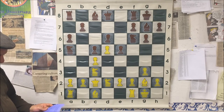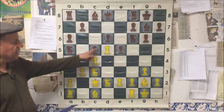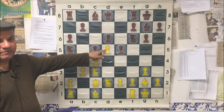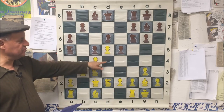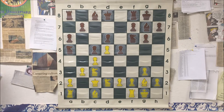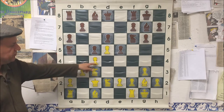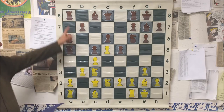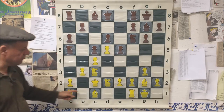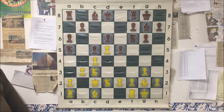Petrosian decided not to capture on e5. He played b3 — and keep in mind the d5 variation of King's Indian is actually called the Petrosian Variation; he loved this move d5 and knew exactly how to handle positions like this. The idea behind b3 is not only to defend the c4 pawn once more against Rook b8 and b5, but also to play Bishop b2, bring the rook to the center, and strike — that's white's long-term strategic plan.